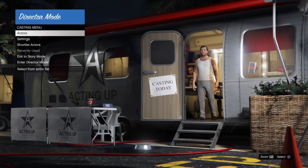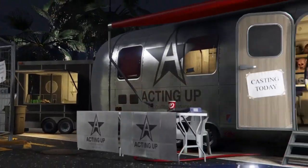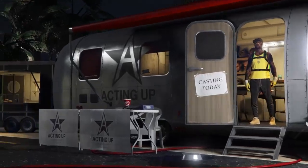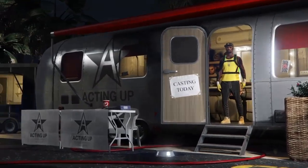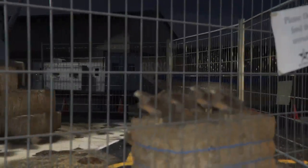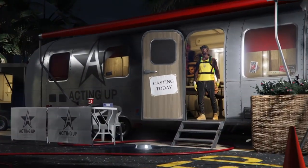Once in Director Mode, scroll down to where it says Shortlist Actors. Keep flicking back and forth between the bird and your online character that you have shortlisted. Once you start doing that, you'll see the birds start duplicating. You'll need to do this for approximately 26 and a half minutes. During this stage you can go AFK — put a rubber band around your controller or place it face down with the left analog stick up so it keeps flicking between the two characters.